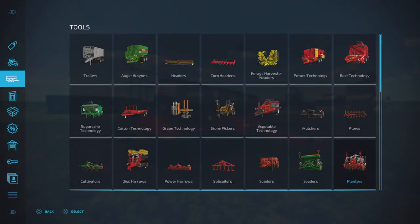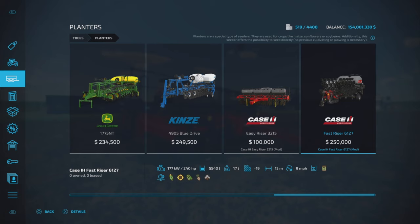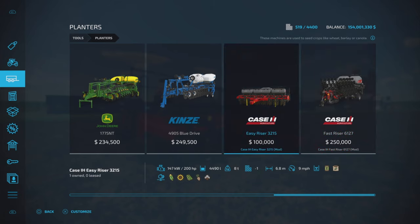You can find it under Tools and Planters — the Easy Riser 3215 — $100,000 to purchase, so fairly reasonable. It only requires 200 horsepower to pull, and has 4,490 liters of combined seed and fertilizer capacity. It has a 6.8 meter working width at nine miles per hour.